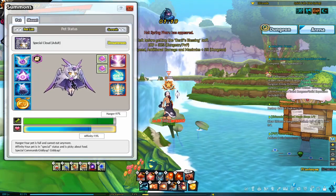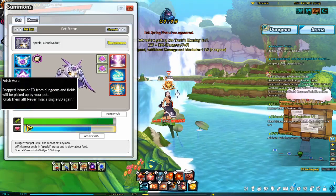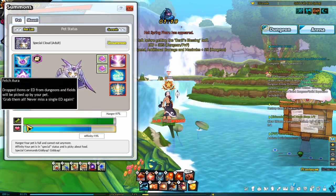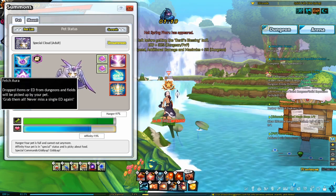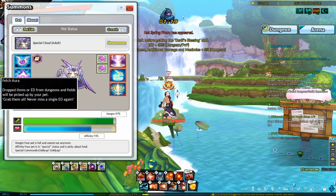The most important part of a pet for newer players is the fetch aura. If a pet has fetch aura, it will automatically pick up all the items that drop in a dungeon for you. You can either buy a fetch aura from the item mall for 500 caching or 100 mil ED.